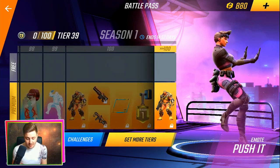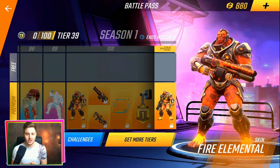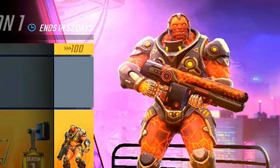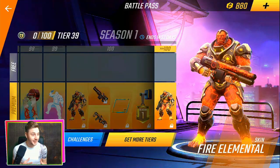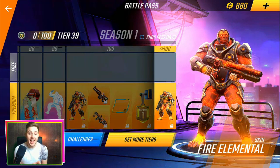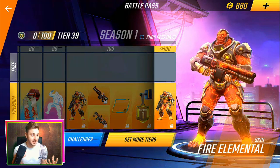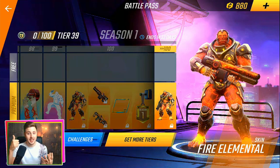Tier 100 — here it is. A Fire Elemental Revenant skin. How good does that look? Oh my god. It literally looks so good. It's literally like a lava skin — it's got cracks in his skin. Imagine that coming at you, you'd be freaking terrified. That literally just looks insane. Let me know in the comments what you think about that.